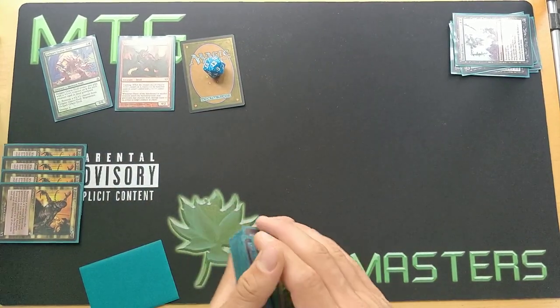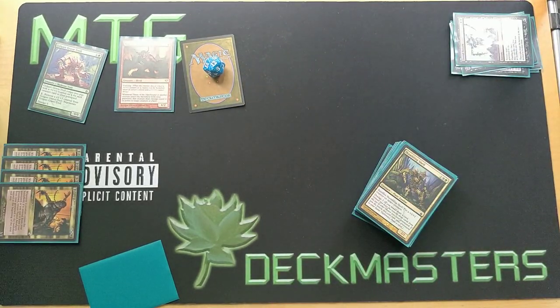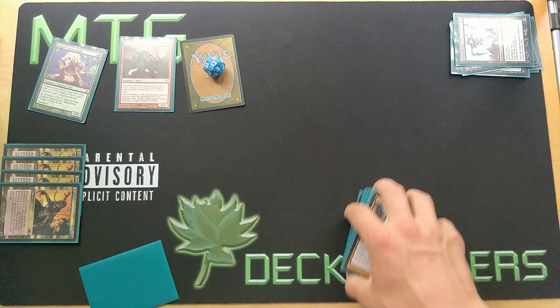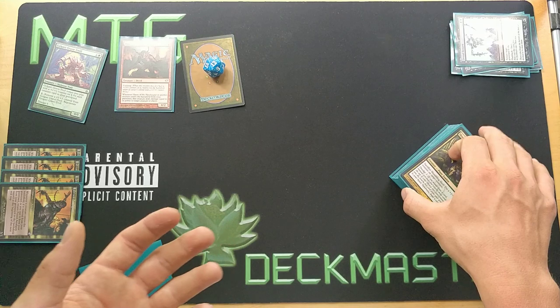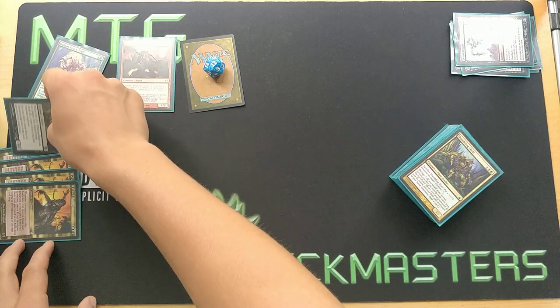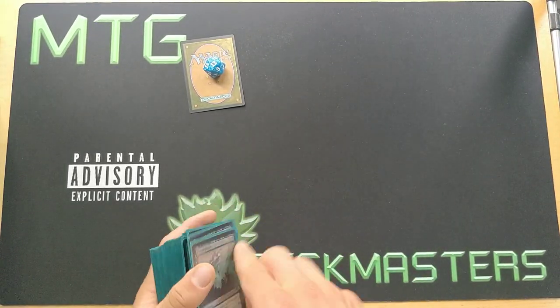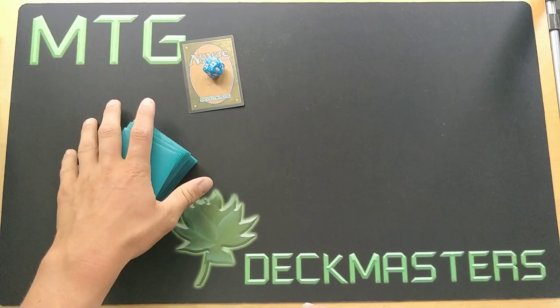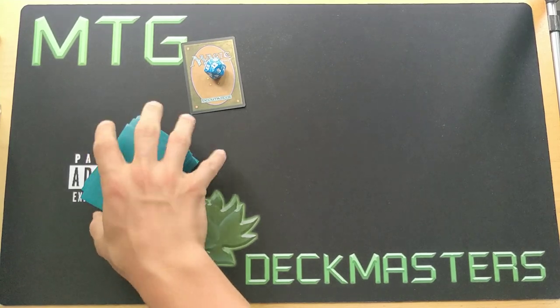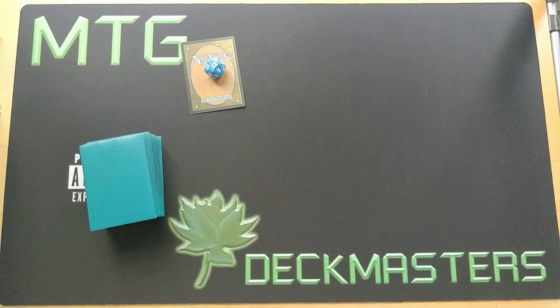We have 41 creatures in the graveyard, so Golgari Grave Troll comes into play with 41 +1/+1 counters. Flayer of the Hatebound triggers, dealing 41 damage right to the opponent — that's the win! This is the turn 2 win with Legacy Manaless Dredge. This deck is very weird and can catch a lot of opponents off guard; people just don't even understand what's going on. I hope you enjoyed the video. It's a very complicated combo, especially not knowing if you'll fizzle. I have a Legacy Dredge deck tech and tutorial coming for the version with Cephalid Illusionist, so stay tuned and we'll see you next time.